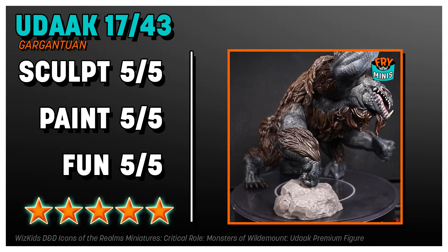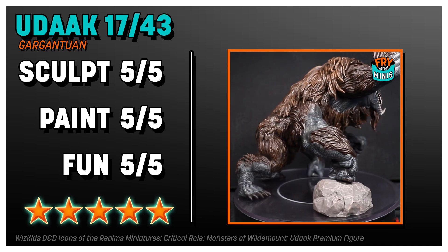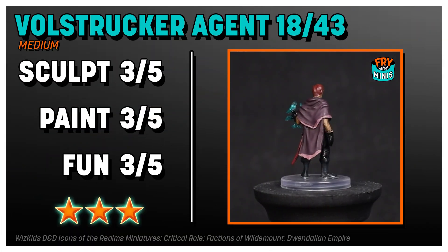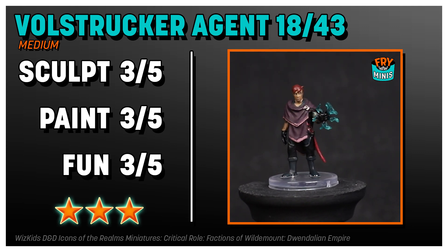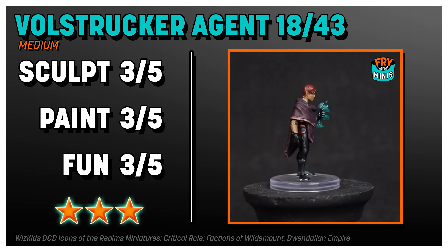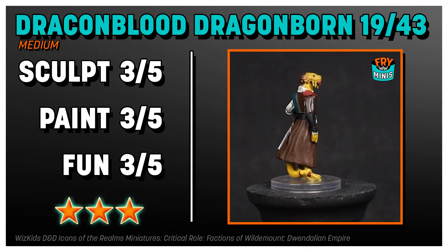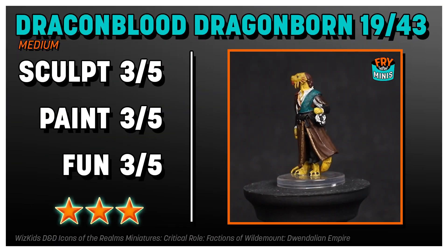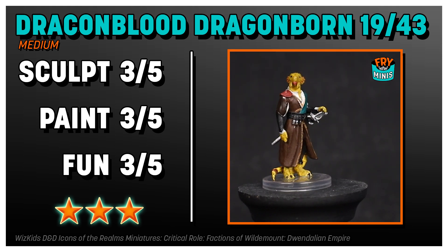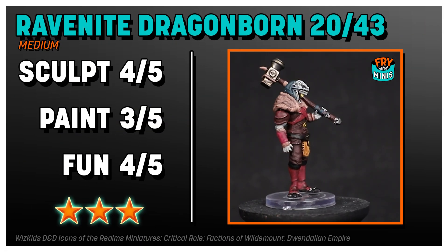There isn't a labeled number 17 in the set, so I'm going to guess that's the Udak. He's fantastic — the sculpt is great, the paint job's great, it's so much fun, and it's nice to have a giant mini that isn't a dragon. This is a real win. Bringing us into the Dwendalian Empire is the Volstrucker Agent, and this is the perfect example of what a middle-of-the-road, average WizKids mini looks like — the pose is fine, the paint job is fine. The Drakkenblood Dragonborn is interesting lore-wise, but the actual mini itself is totally middle-of-the-road, and it's not bad to be middle-of-the-road — it's just what it is.